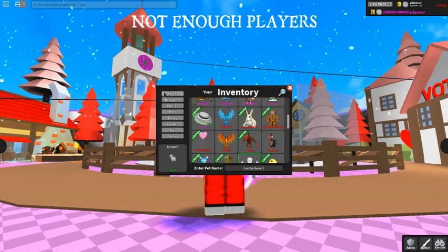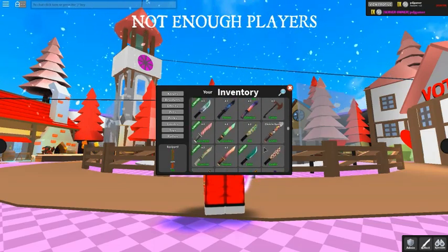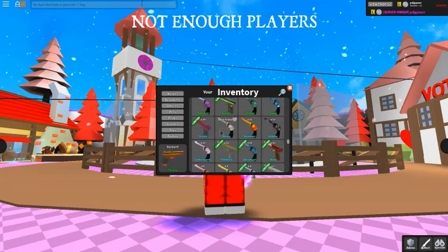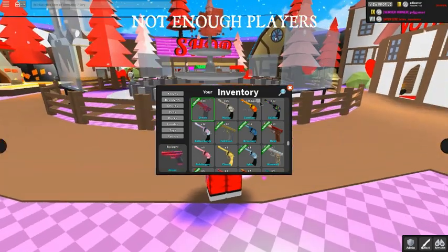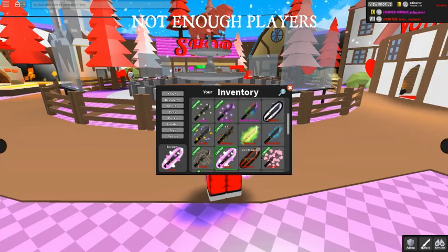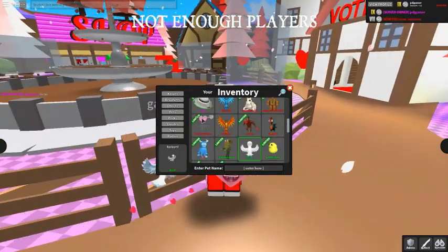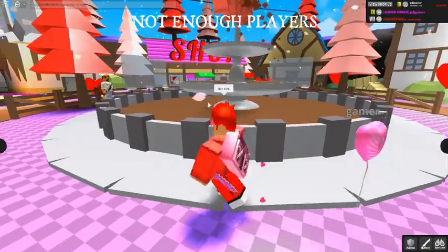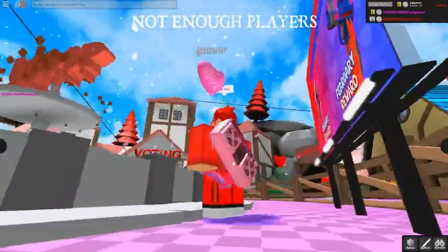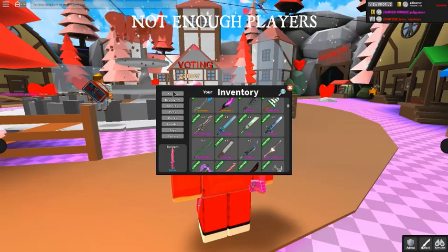Moving on to the next one — the Curved Ornate knife, the Lovely Radio, and the Heartify effect, and then the Heart Balloon. Here it is guys — looks really good.